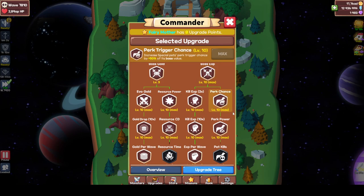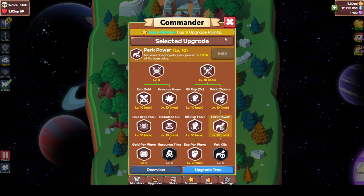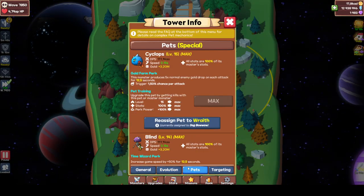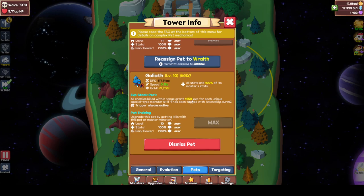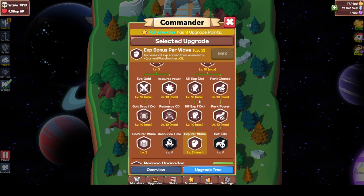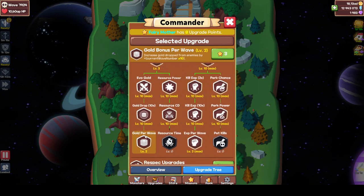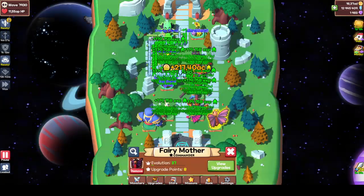If you're into energy farming, perk chance is always nice. Perk power is also pretty nice for experience, because if you have goliath it will boost him up to 25% for each unique tag, which adds up — you get like eight tags. That's how you should basically spec into Fairy Mother, especially if you're going for exp. Experience per wave, then kill exp times ten times two, resource power, regular kill exp. Then max this first, get five here, five here, and then start. Gold per wave — I'm still debating on it; my towers are just so insane and get so much gold, so it doesn't matter too much.